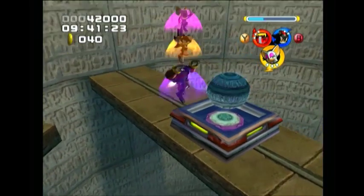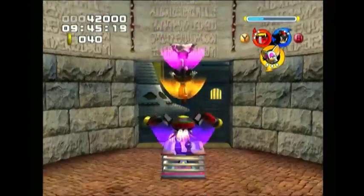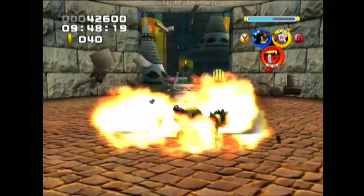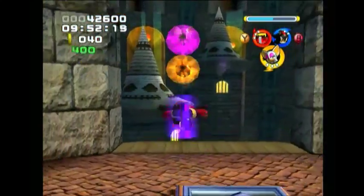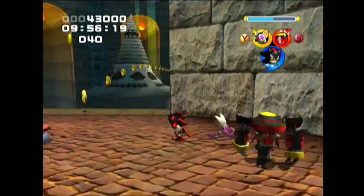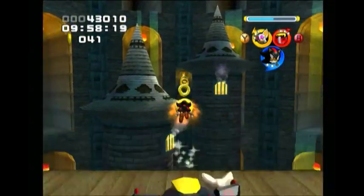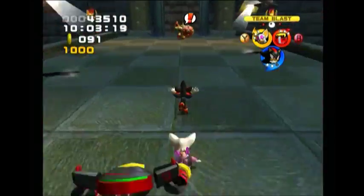We need to make this jump into the transportation bowl here. Got more enemies to deal with — fully leveled up Omega, not a big deal. Another opportunity for Shadow to use his light speed dash, which seems to be all we use Shadow for: his light speed dash and his ability to ride the poles.